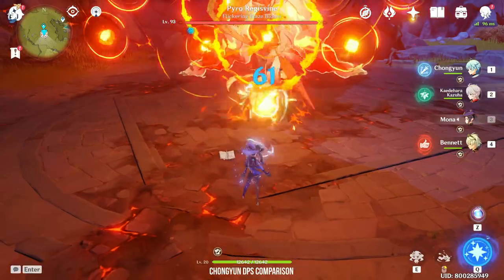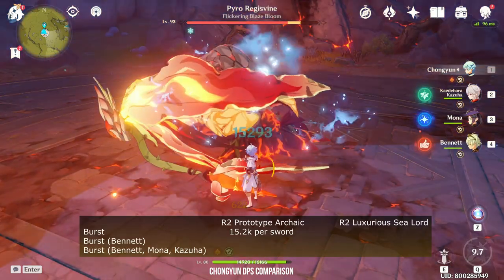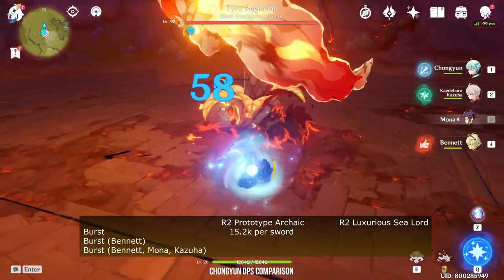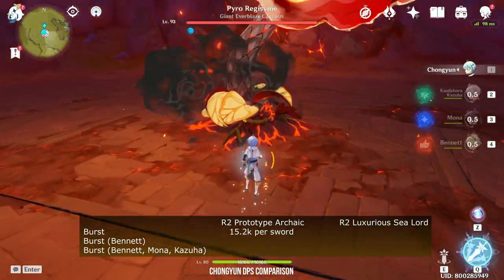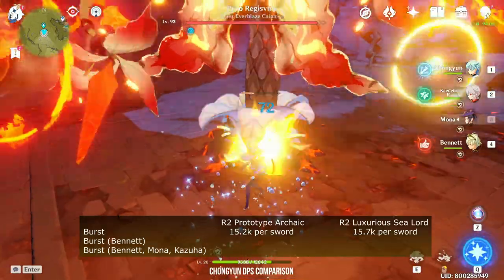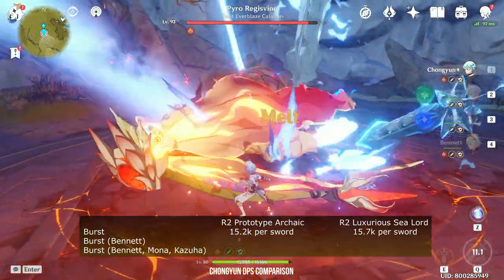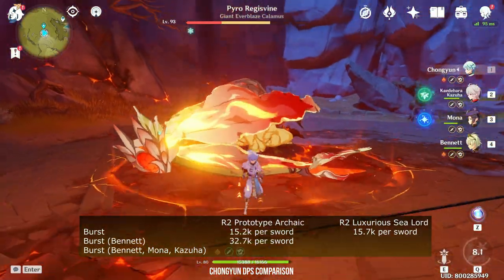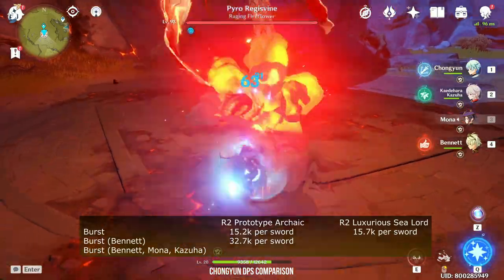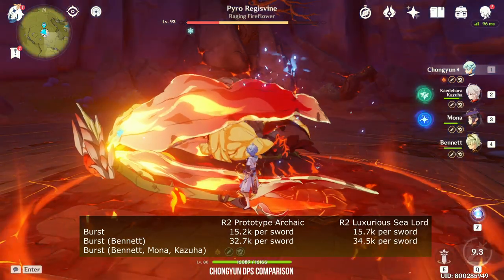For our last contestant, we'll be trying Chongyun. Using the Prototype Archive: 15.2K per sword. Now using the Fish: 15.2K per sword — so slightly better also. Now I'll be doing reverse melt with Bennett: 32.7K per sword. How about the Fish with Bennett? 34.5K per sword.